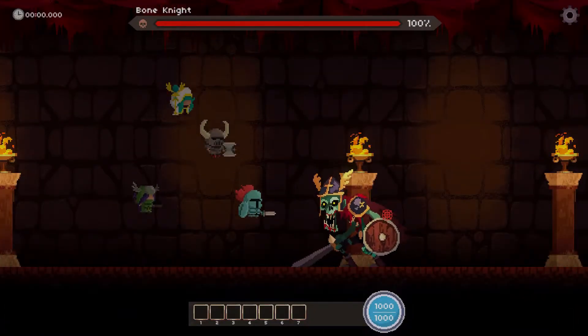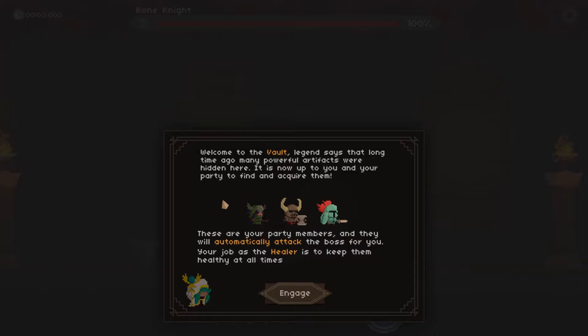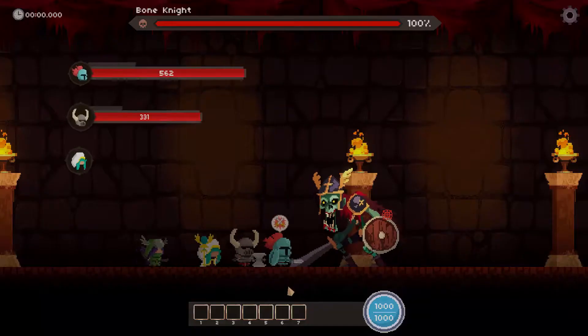All of our guys go into a little dungeon here. We're going to start our first tutorial fight. Welcome to the Vault. Legend says that long ago, many powerful artifacts were hidden here — it is now up to you and your party to find and acquire them. These are your party members: you have a Ranger, Berserker, Tank, and then you, the healer.